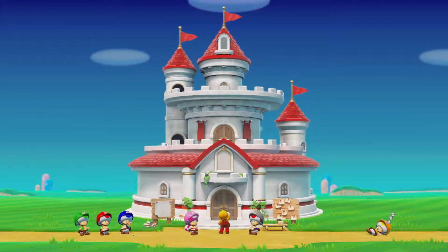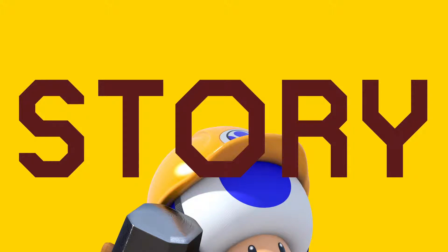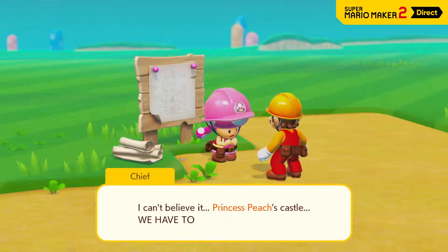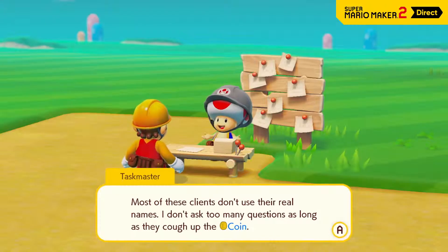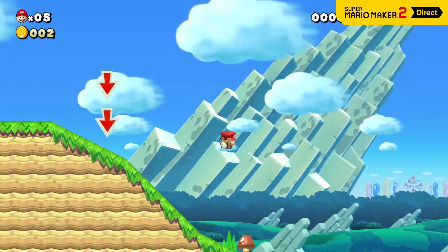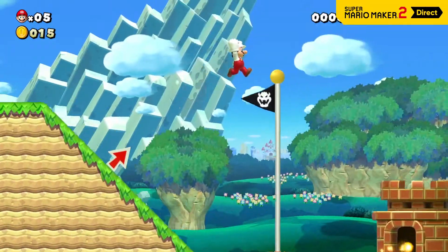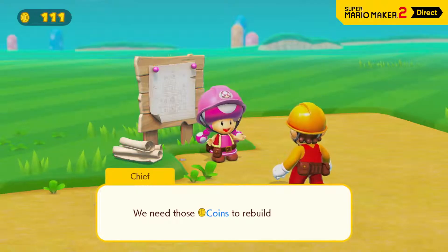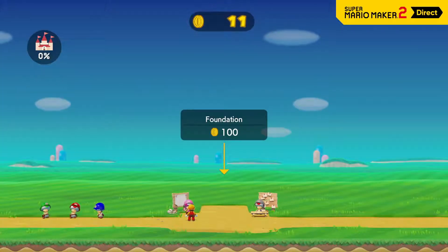If you're not sure how to use something, try out Story Mode. In Story Mode, Mario sets out to help rebuild Princess Peach's castle. To do so, he'll face an entire game's worth of courses in search of coins. Talk to the taskmaster to accept a job from the bulletin board and play the associated course. If Mario can clear the course, he'll earn coins as a reward — rebuilding a castle ain't cheap.